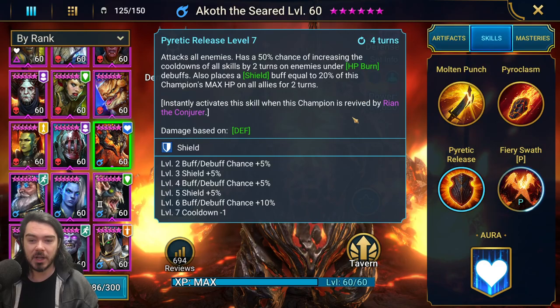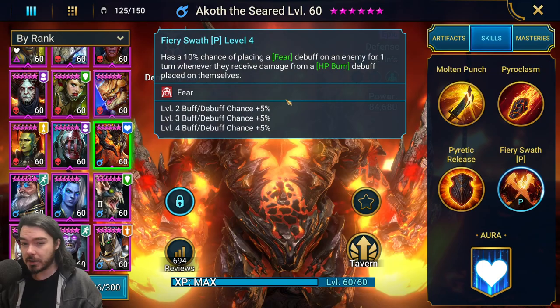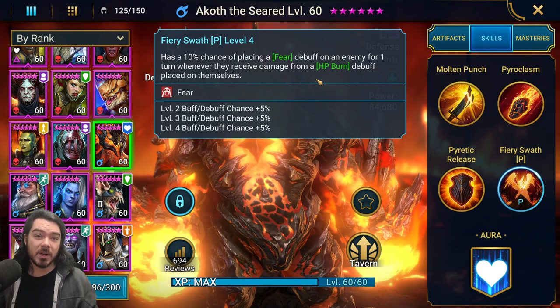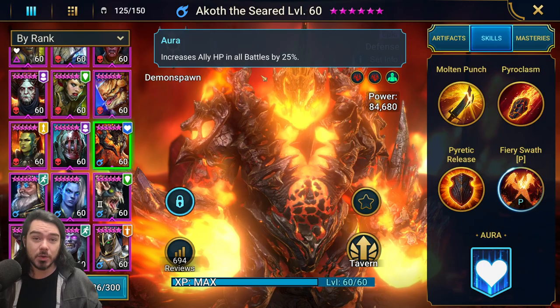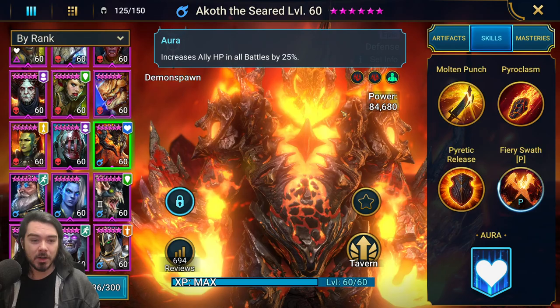There's a nice synergy with Rian the Conjurer, though it's hard to make use of since he's defense-based and they're not in the same faction. His passive books up to a 25% chance of putting a fear debuff on an enemy for one turn whenever they receive damage from HP burn — so in the spider dungeon, the spiderlings have a chance to fear themselves and miss their turn. He also brings a 25% ally HP aura in all battles, making him a solid leader in Faction Wars, Doom Tower, and even Hydra.